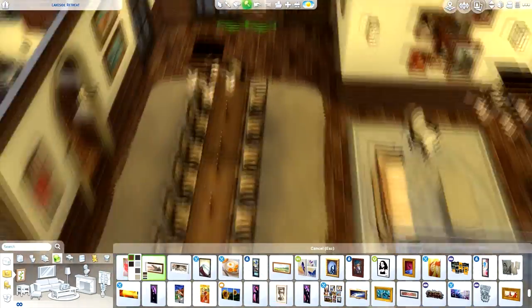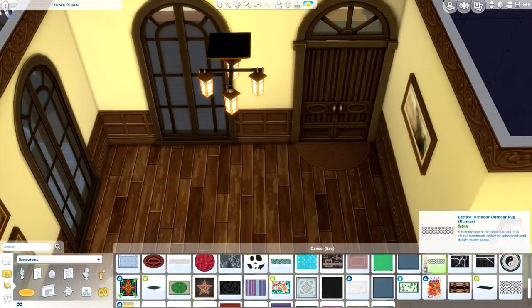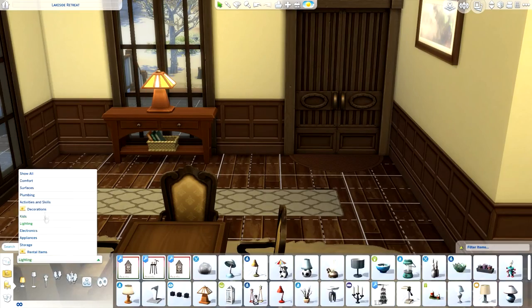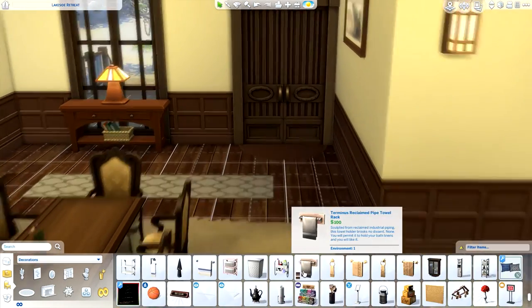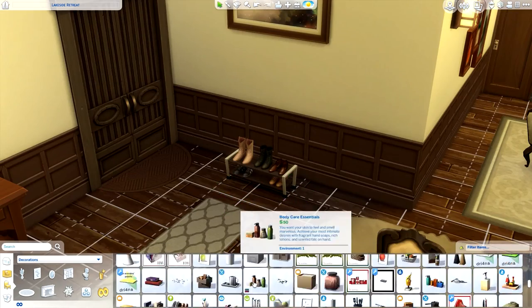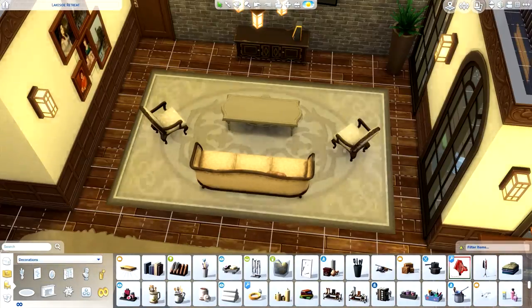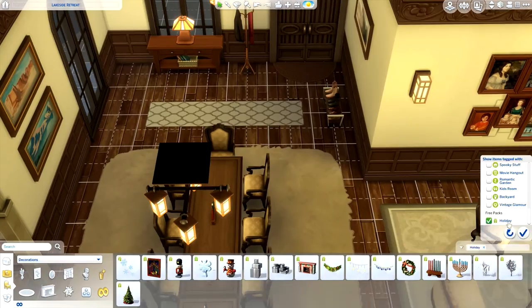We're pretty much finished with the downstairs — I'm just going in with some finishing touches. One thing that really annoys me with big builds like this is I feel like I need more paintings, because I'm using the same ones over and over again and it just gets a little bit boring by the time I'm nearly finished. It all looks a bit bland. I really need like a new painting stuff pack or something. I don't want to use custom content ones because they don't really fit the rest of the house if I'm not using custom content otherwise.